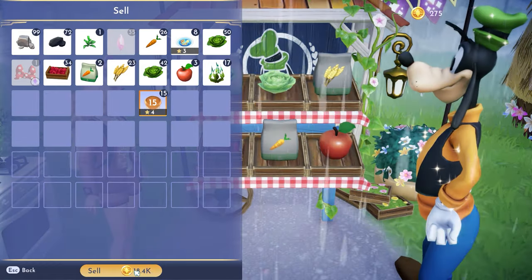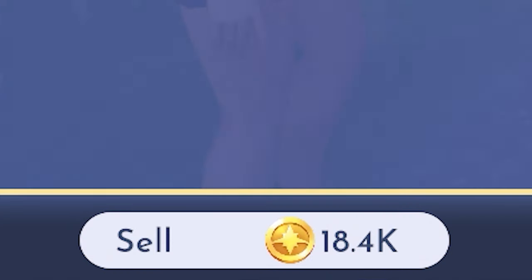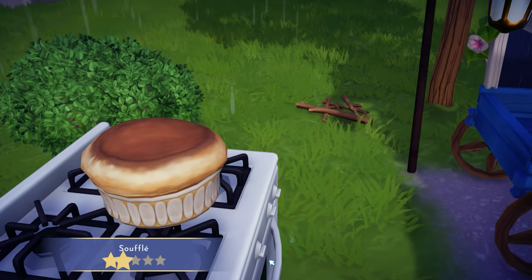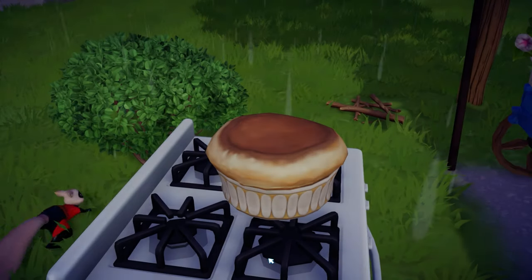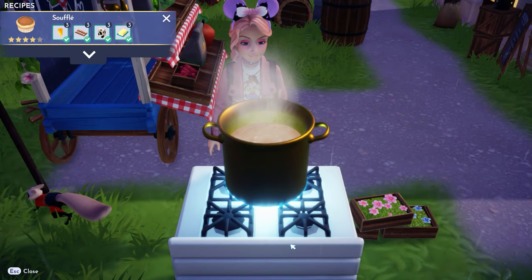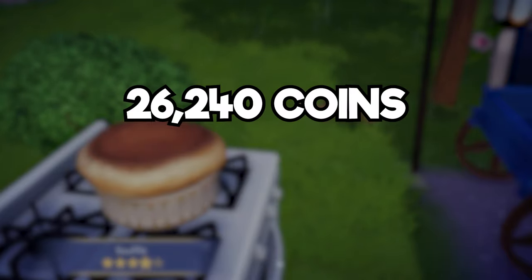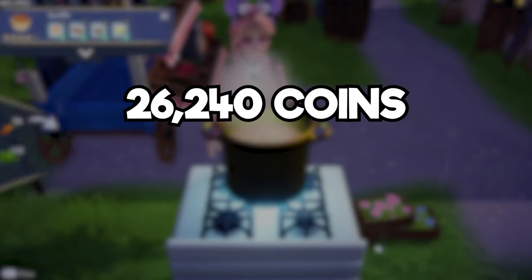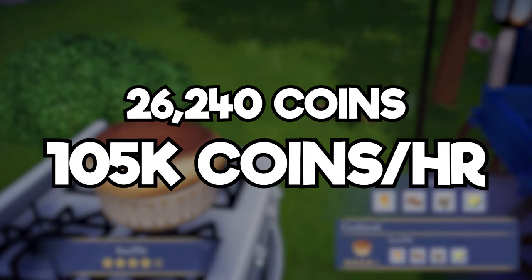Once you've exhausted your ingredients, sell all your soufflés to Goofy. Look at all that profit. I wanted to know exactly how long it would take to make money using this method, so I started fresh with just a few more star coins than necessary to buy the ingredients for one soufflé. I set a timer for 15 minutes and made as many soufflés as I possibly could. I ended up with 26,240 star coins in profit. And if you do the math, that means you can have almost 105,000 star coins per hour.